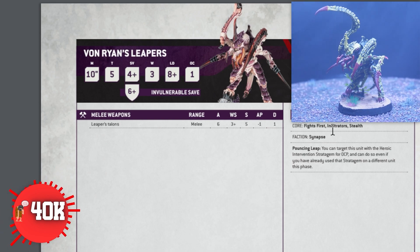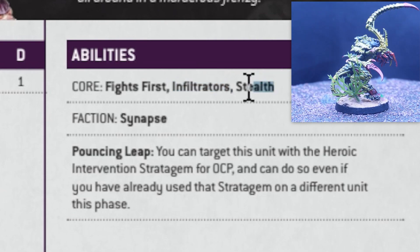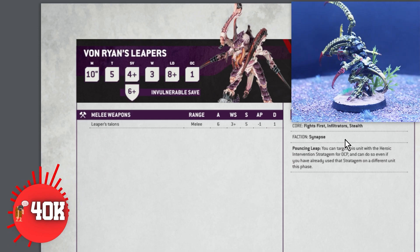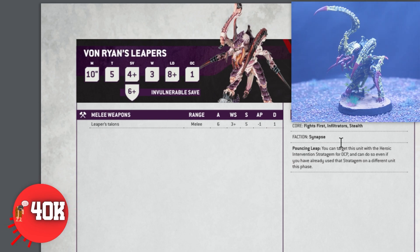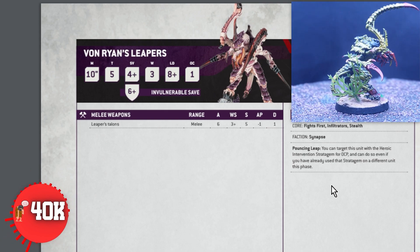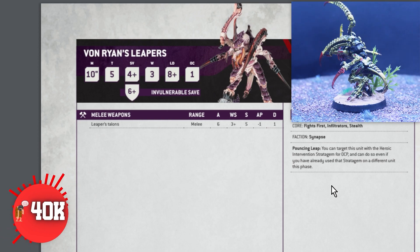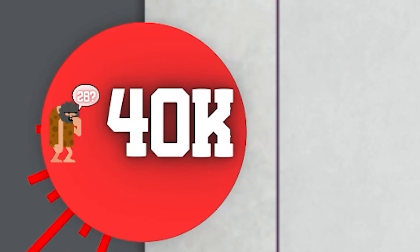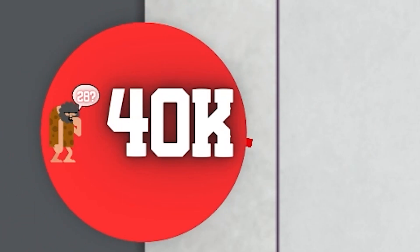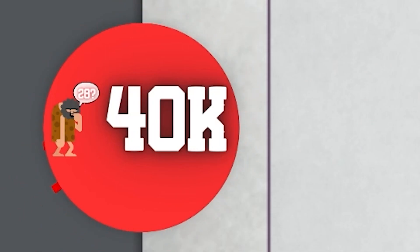The first thing we're going to use to slow our opponent down is the Von Ryan Sleepers. This unit has Infiltrators and Stealth, but most importantly, Infiltrators. Infiltrate allows you to place the Von Ryan Sleepers anywhere on the battlefield, 9 inches away from your opponent's deployment zone. So if you go first, you can immediately run them into your opponent's backfield, pinning their models there. That means for the entirety of your opponent's first turn, they forego moving and have to fight to take out the Von Ryan Sleepers — essentially skipping one of your opponent's movement phases.